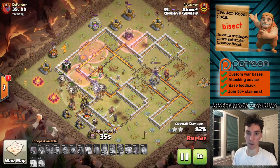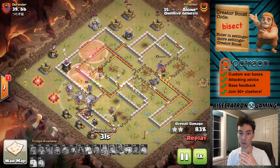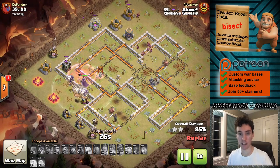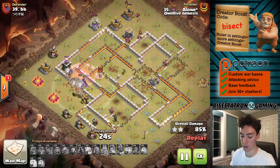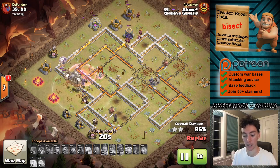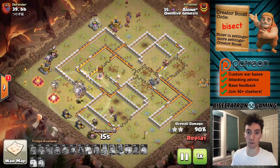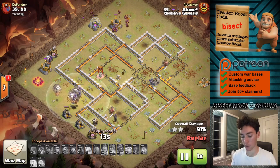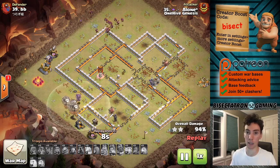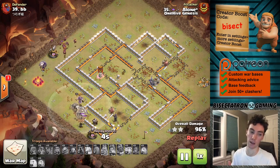Town hall 11 — look to use that Zap Quake. Bases are going to start giving almost no value if they spread everything out too much, but for now in about 75% of bases you can get the value. Even if it's not the classic Eagle next to the CC setup where 7 Zaps and 1 Earthquake will do it — if you get the CC down or the Eagle down and maybe a Sweeper or an X-Bow, that's enough value to set you up to suey the heroes and then Lalo everything else.